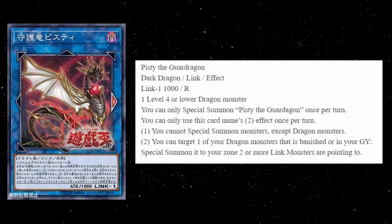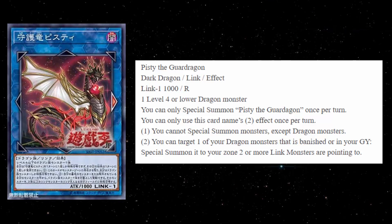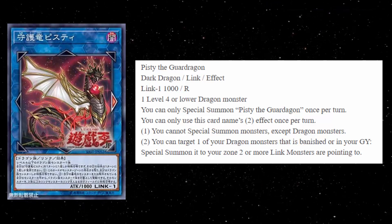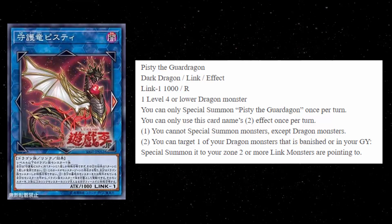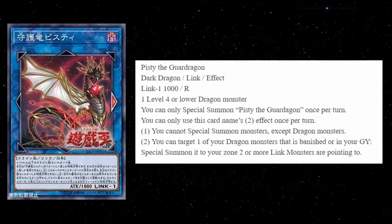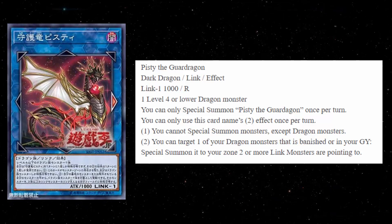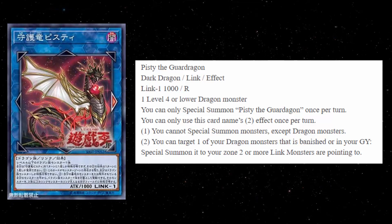Next is Pisty the Guard Dragon — basically the same card as Elpy, very similar. It's a Dark Dragon, Link 1, 1000 attack as well, but it points to the right. Same summoning condition: one level 4 or lower dragon monster. You cannot special summon monsters except dragon monsters, and you can only summon one Pisty that turn. The second effect says: you can target one of your dragon monsters that is banished or in your graveyard and special summon it to a zone two or more link monsters are pointing to. That's a really good effect, but it requires at least two link monsters on the field to resolve. That might not be the easiest thing, especially if you're playing against somebody like True Draco who's not going to link summon and won't help you out.